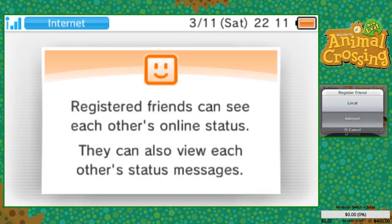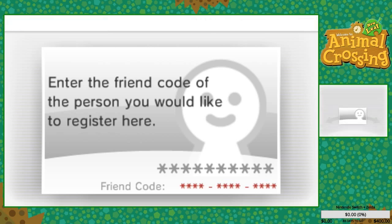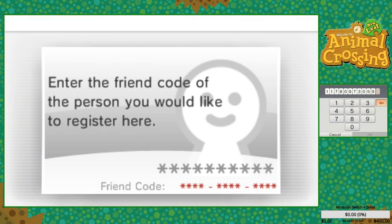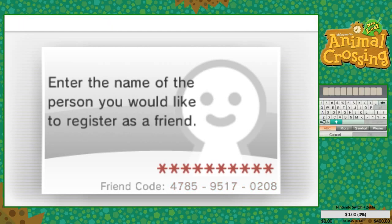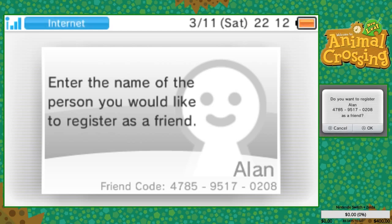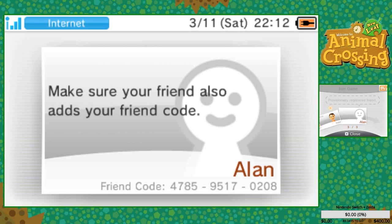Oh, that's you Rapid Rider — okay awesome! 1178-0973 and 0996. Oh, that name's already been used — wait, that's mine. I was looking at the wrong line. Okay: 4785-9517-0208. There we go! That'll be it for now in terms of friend codes — we can add more later.